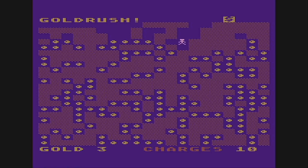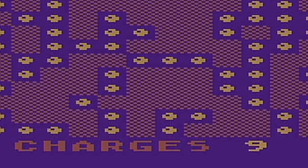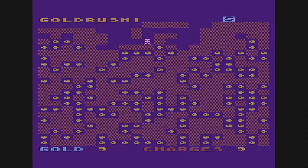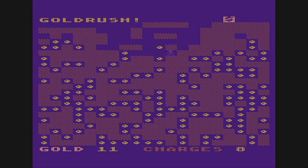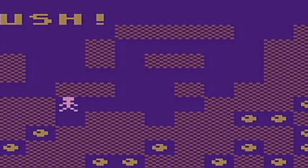I got some gold. Now what do I do? Let's press the button here. So we just press the button and it used a charge. It says we have nine charges down there. It looks like they're diagonal. Just opened up some ground here. I'm guessing we have to bring this back up to the bank.